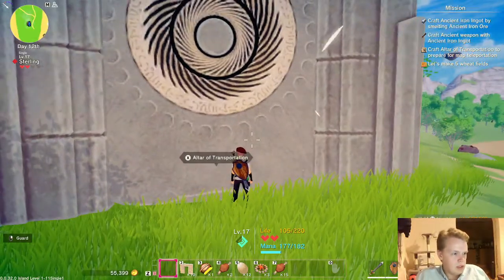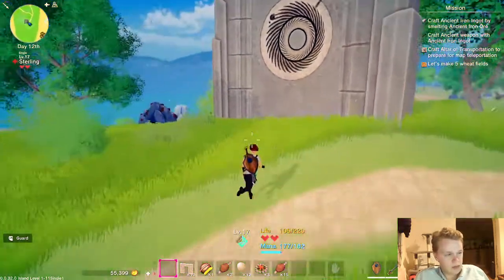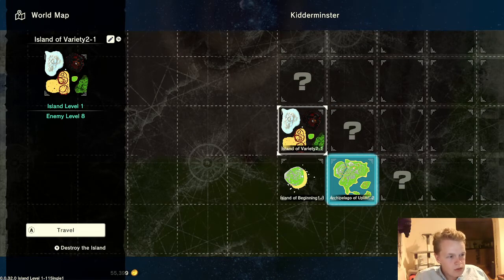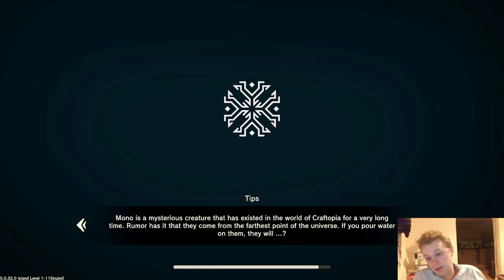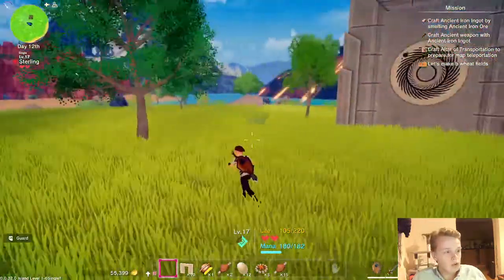Alright guys, so today in part 6 of Craft Opin, we are going to be investigating Island of Variety 2-1. I'm quite excited by this island — there's a lot of different terrains and areas, and hopefully that means new, different enemies as well as new and different ores for us.